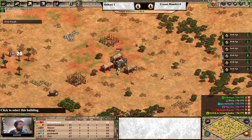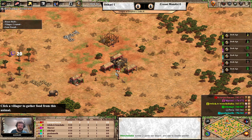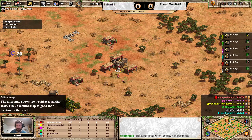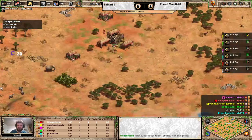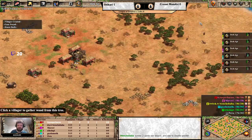Second game - I'm assuming since Shikari hates Arena, this Serengeti is Shikari's home map. It is Serengeti, an Arabia-style map with scattered wood lines, so it's actually pretty darn tough to full wall.